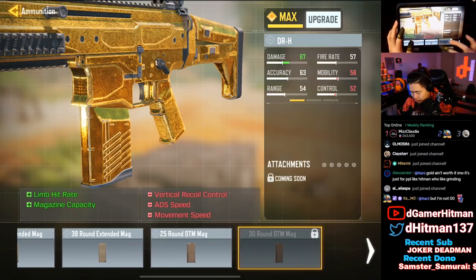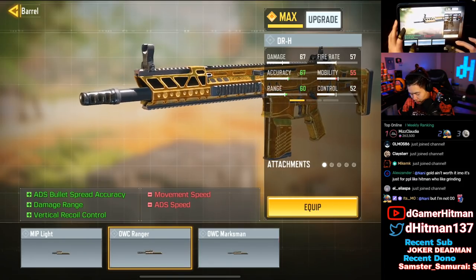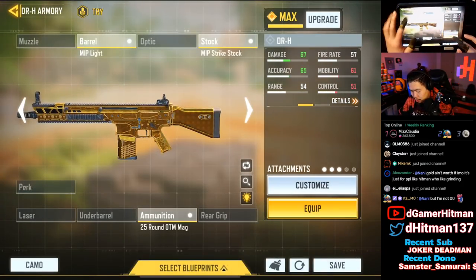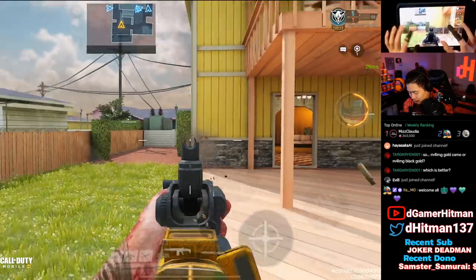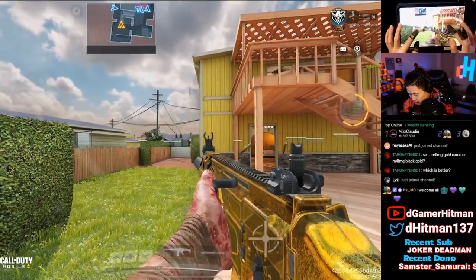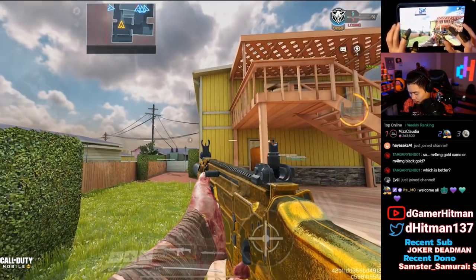The DRH — the last one, and I think it's the best one. OTM Mag, a barrel — I typically use the Light with a Monolithic — and No Stock, but for this we'll put Strike Stock since it looks a little bit better. The DRH is actually the nicest one in the game. Because your hand covers part of the grip, you don't actually see that area, which is really nice. That's going to be our last gun — hopefully that helps you guys out.